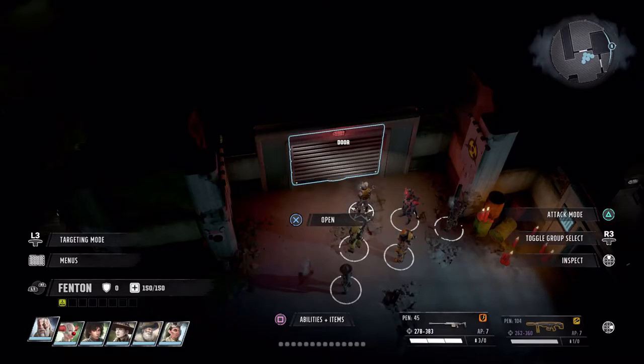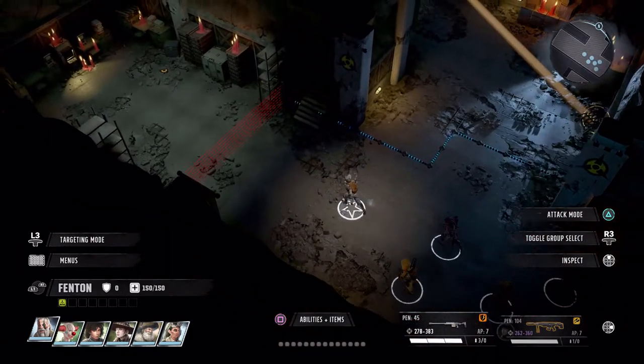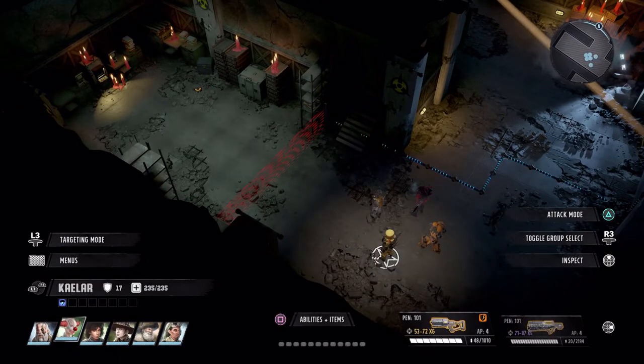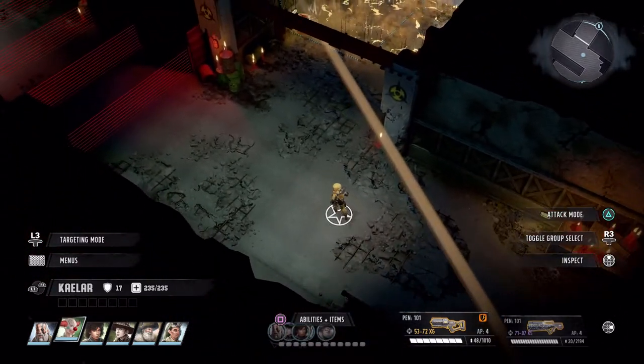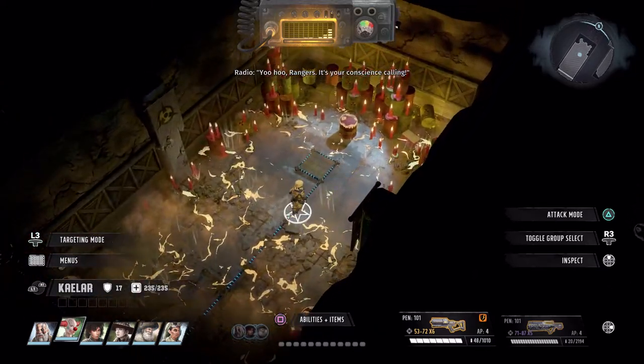Obviously you definitely want a radiation suit, unless you want someone to take holy radiation damage. The first thing you want to do is go ahead and split up the party member with the radiation suit. I'll go this path exactly this way. If you need to find a radiation suit, the place to get it is at the research level.